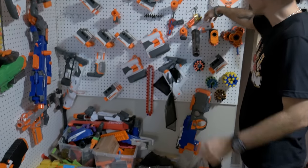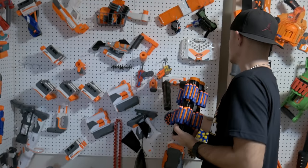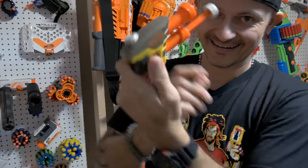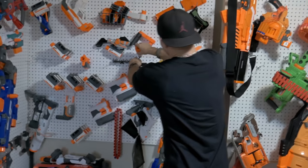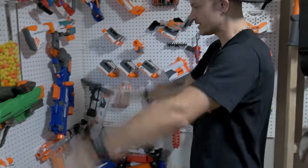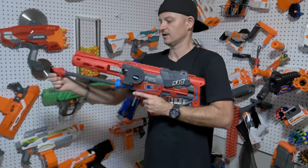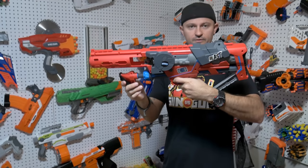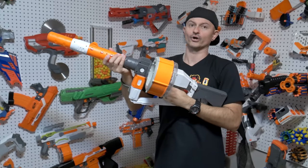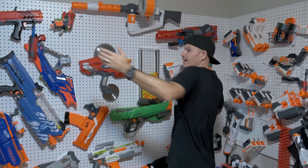They move to the accessories and attachments wall, showing cameras, barrels, and various 3D-printed red dot attachments. They don't go through everything in detail. A pump-action blaster gets a quick demo pump. Another BoomCo blaster needs a dart to fire. They circle back to show a Tri-Strike already seen, another BoomCo from their other channel that needs a clip, and finally a Star Wars blaster that gets a thumbs down.